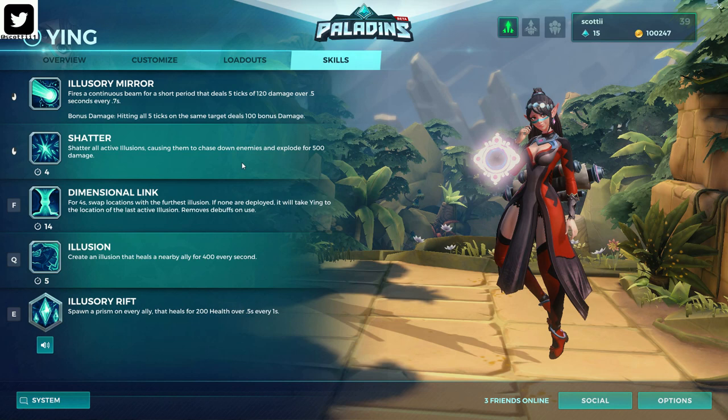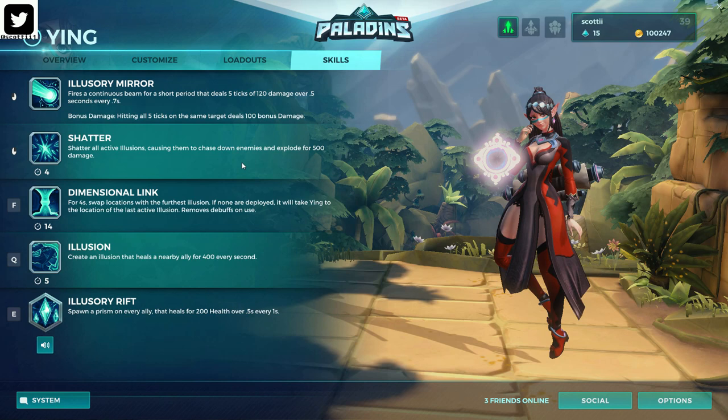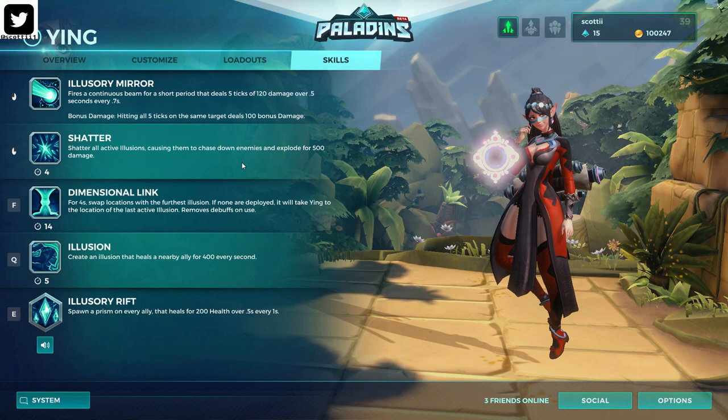Dimensional Link is Ying's movement ability. What happens is you trade places with one of your Illusions. If you don't have an Illusion on the map, you will spawn at the nearest location of the last Illusion. It also removes debuffs, so it helps with getting rid of Cripple, Slows, or any Crowd Control. However, it does not get rid of stuns, like Bomb King's Grumpy Bomb or his ultimate.